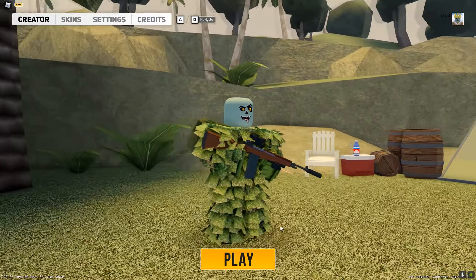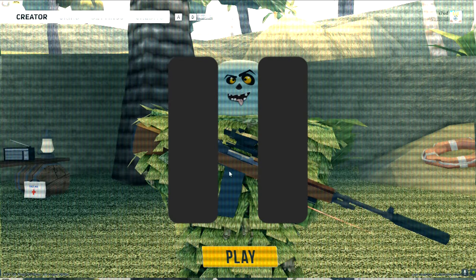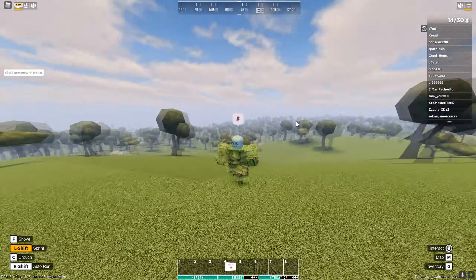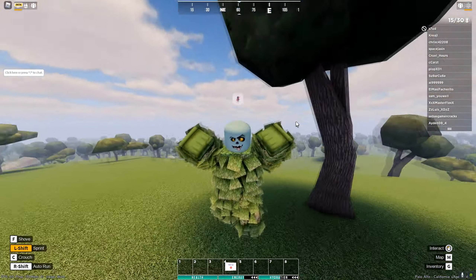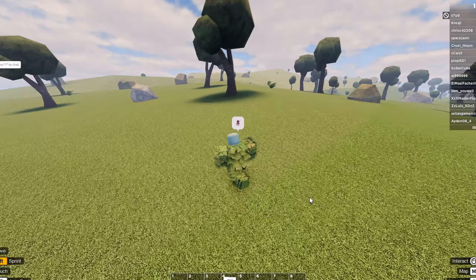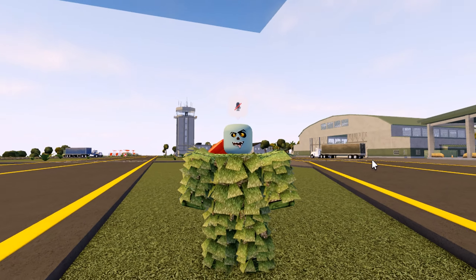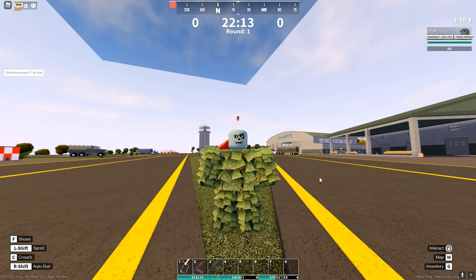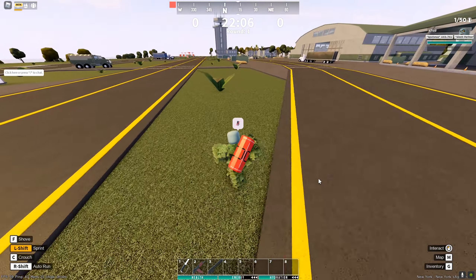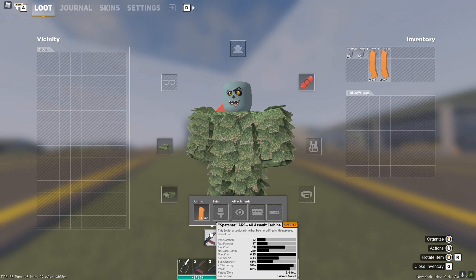I'm going to show you some of the rarest items in Apocalypse Rising 2 that you literally cannot find anymore. But before that, let me show you some of the rarest items you can still find in the game. We all know about the rare tag items like the Mosin, but these items are even more rare than those — they're super rare. I joined a private server because finding these in-game would take weeks, so let's check them out.